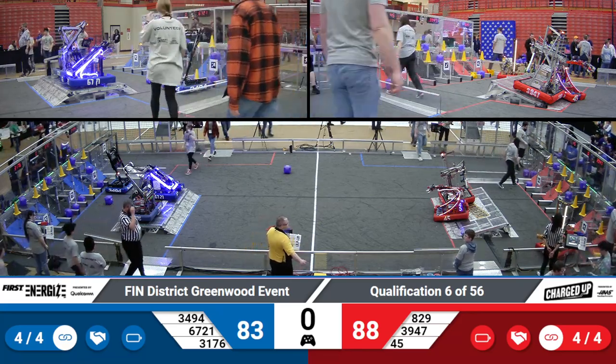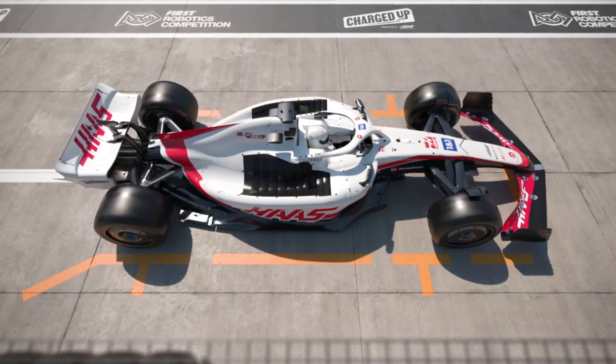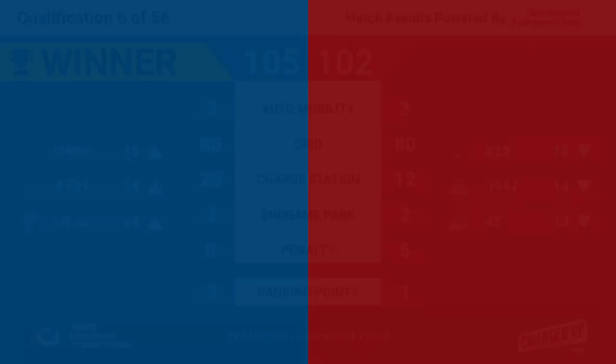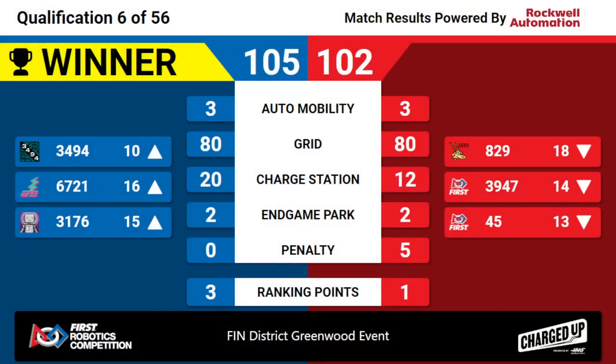We have scores — only a three-point difference in this match. Your winners: the Blue Alliance. Blue Alliance winning 105 to Red's 102. Congratulations to the Blue Alliance winning Quals Match 6 with six ranking points here at the Finn District Greenwood event. More robots back in a second.